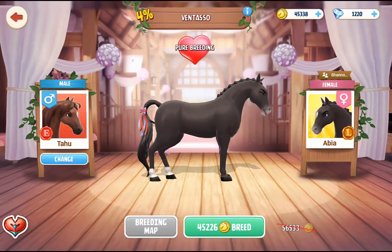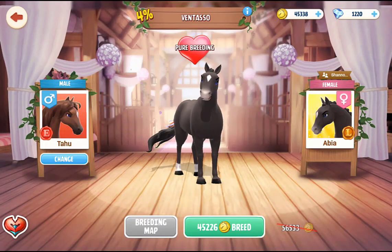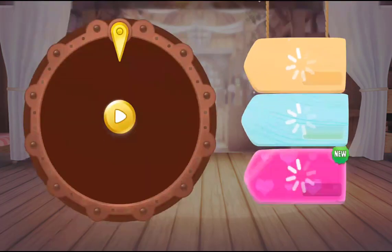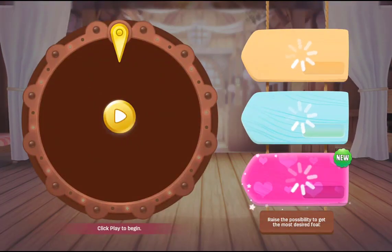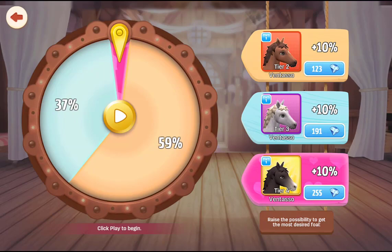Here's another one of my problem horses — the Ventasso. I've been stuck on the Tier 2s for quite some time. I'm going to go ahead and try to breed to a Tier 4. Because breeding my Tier 2s together has just produced more and more Tier 2s — I'm sick looking at them. So I'll try to breed with a Frans horse just to see if there's any difference.